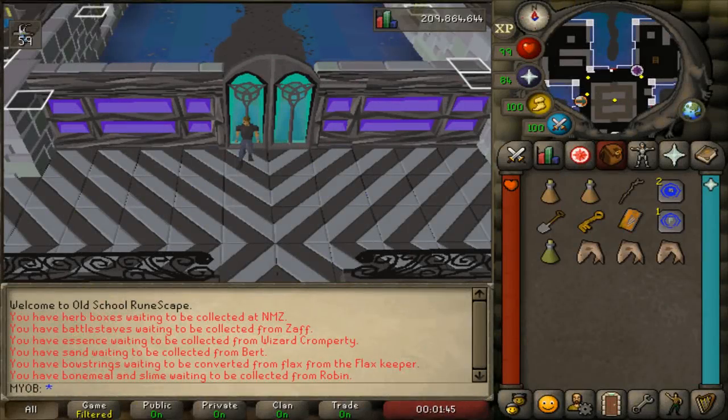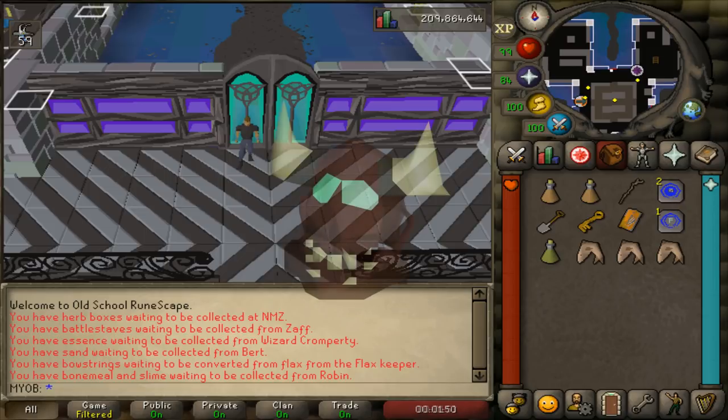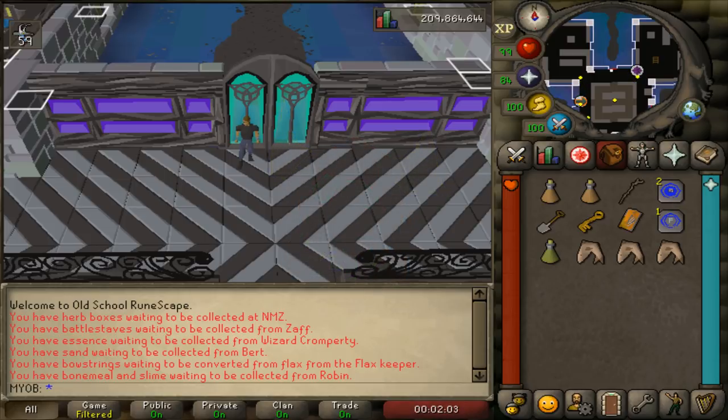Hey everybody, how's it going? Today I'm going to be showing you guys how to do the Bear Your Soul mini quest. The reason why this mini quest is so useful is because it gives you the Soul Bearer item, which allows you to send ensouled heads that you get from doing Slayer tasks straight to the bank, which basically saves you inventory spaces when you're doing Slayer tasks. I'm going to show you guys how to do this mini quest in about 5 to 10 minutes.